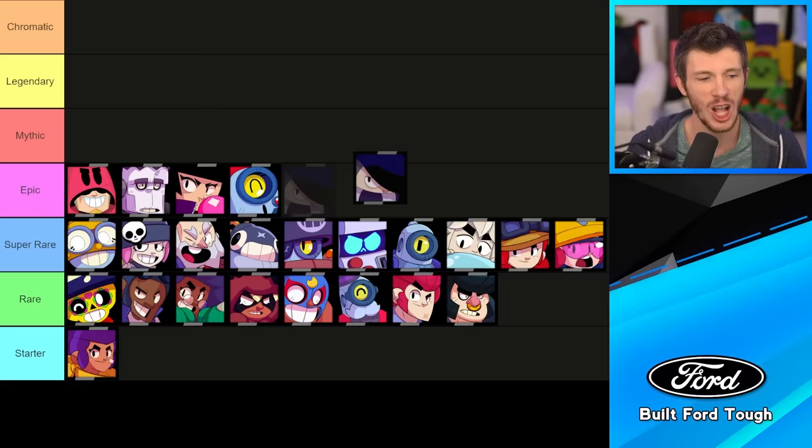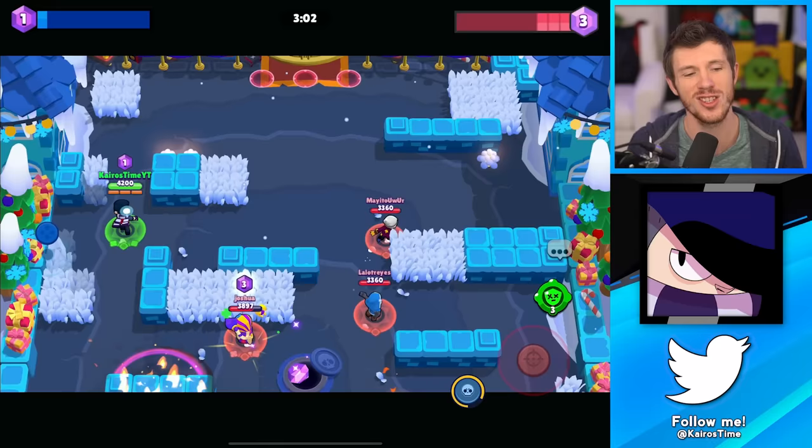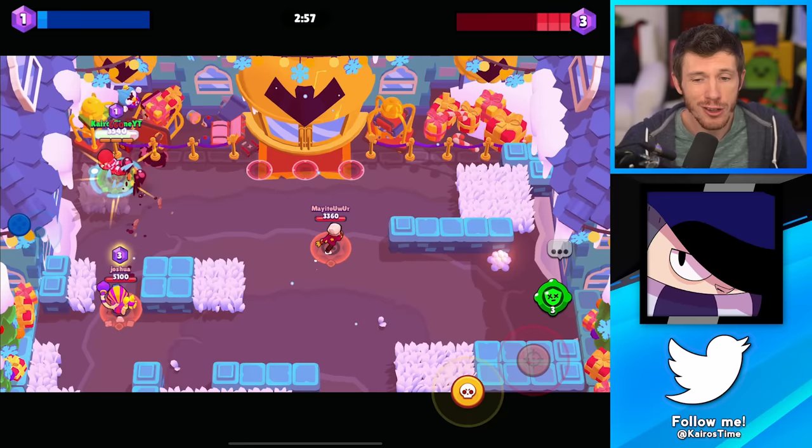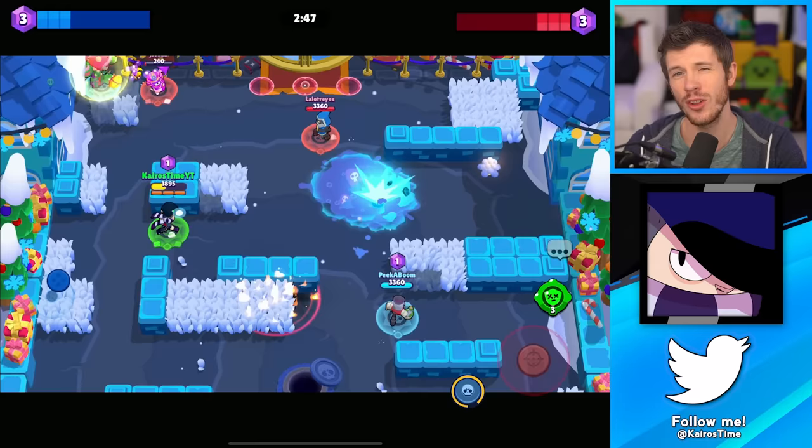This might surprise some of you, but I'm putting Edgar next. Edgar is arguably the worst brawler in the game from a competitive standpoint — so why is he in the middle of the epic brawlers? Well, he's a lot of fun to play, and he's actually not that bad if you're playing around 500 trophies. But once you start playing against players with a little experience, he's really terrible. He's usually only really good if he doesn't get hard countered, or against brawlers that he is able to counter.